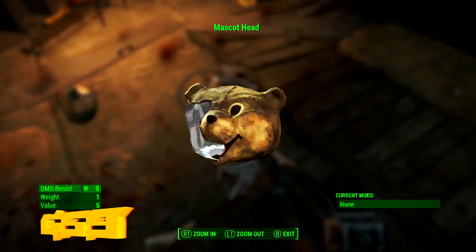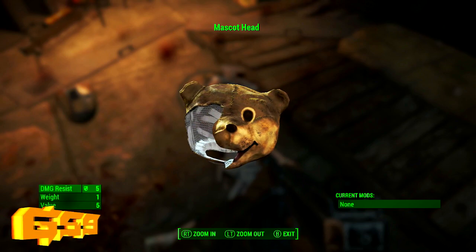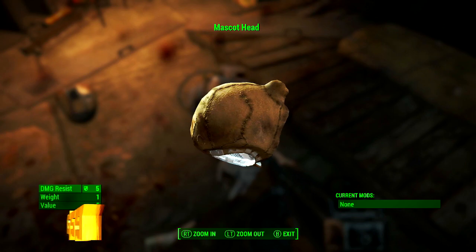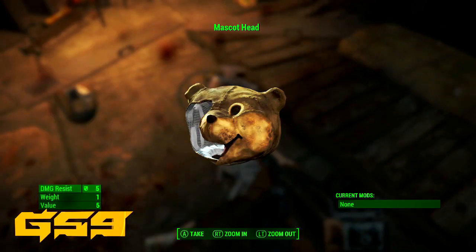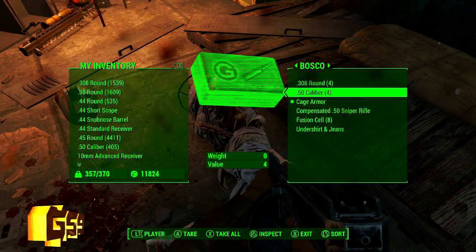All you're going to do is clearly kill the guy in the caged armor — his name is Bosco — and he will have the teddy bear mask on top of him. As you can see, I'm searching him right now and I'm taking the mascot head. This actually does act as a helmet in the combat zone or wherever you're shooting, so it does actually protect you and buff up your defense a bit.